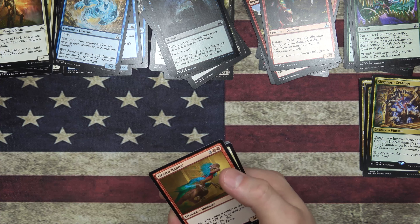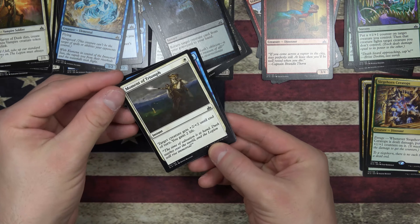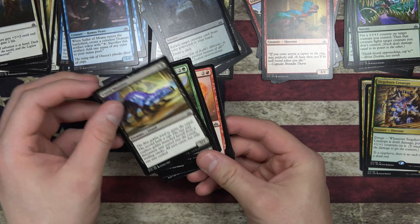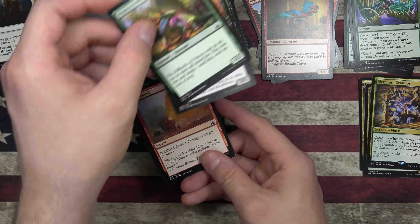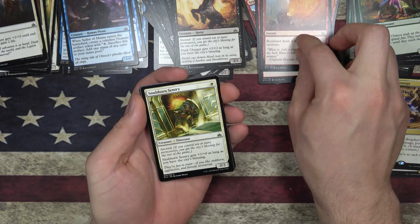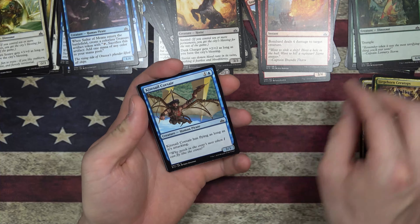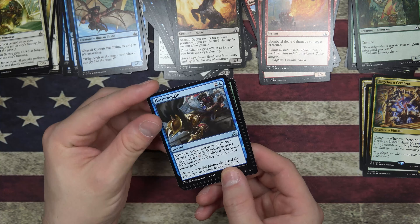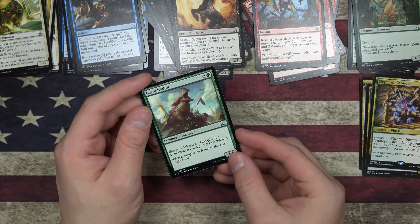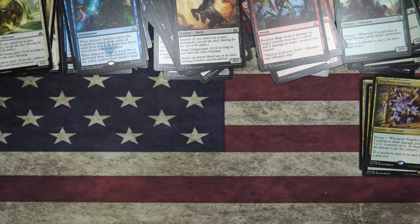So I'm torn between dinosaurs — maybe white-green right now. We got a Raptor, another Moment of Triumph with the ink all smeared. Sailor of Means, Canal Monitor, Orozka Frillback, Dusk Charger, another Bombard, Stubborn Sentry, Colossal Dreadmaw — nice! I'm definitely going to have to go green if I got Colossal Dreadmaw. Kitesail Corsair, Hornswoggle. I never really focused much on blue. Reckless Rage, and our rare is Induced Amnesia. We have a Plains and a Vampire token.